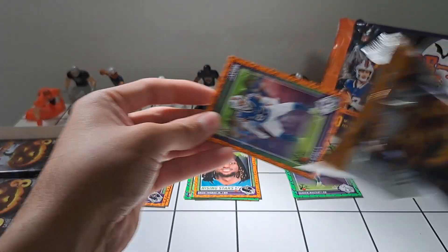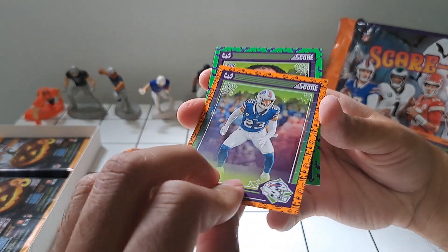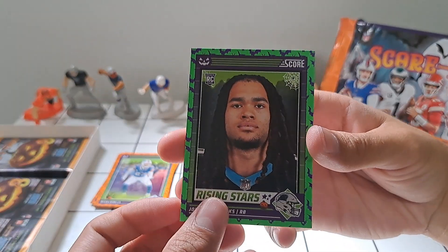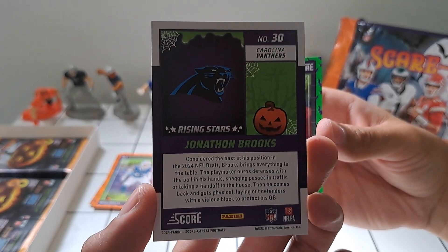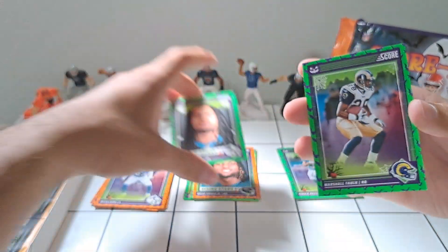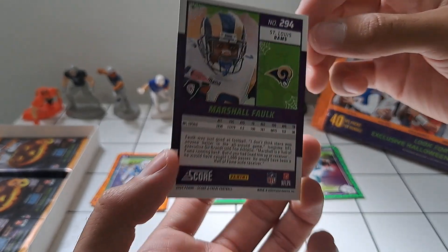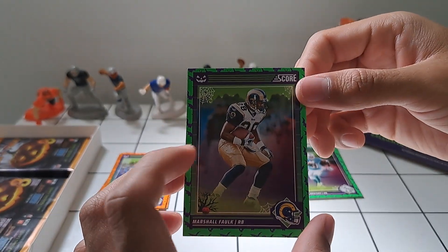Next pack — Micah Hyde. Jonathan Brooks, who I don't believe will be starting the season, but it'll be interesting once he's good to go. The Panthers definitely need him — they need all the help they can get. And then Marshall Falk, running back for the Rams back when they were in St. Louis.